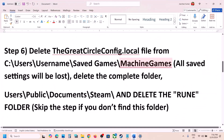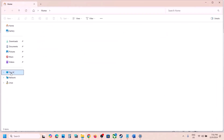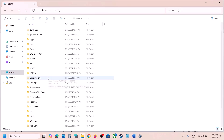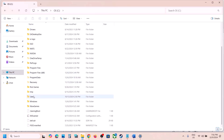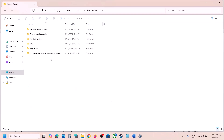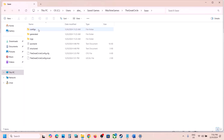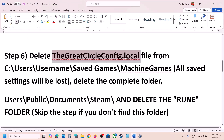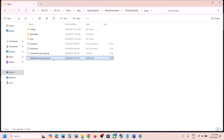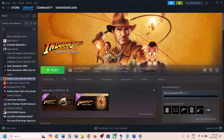The next step is to delete the game config file. Open File Explorer, go to This PC, open C drive, open Users, open your username folder, then open the Saved Games folder. Open the Machine Games folder, open the game's folder, then the Base folder — you will see the config file here. If you want, copy it to the desktop as a backup.